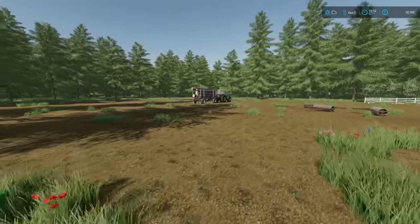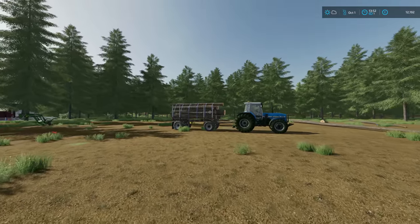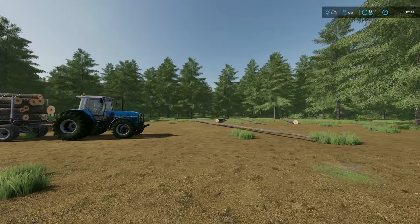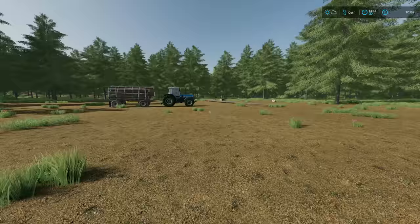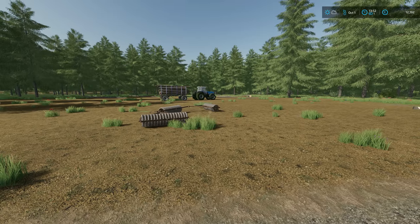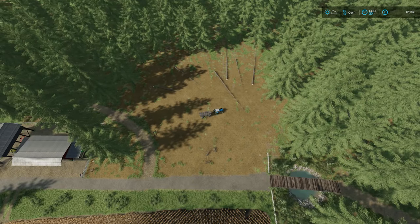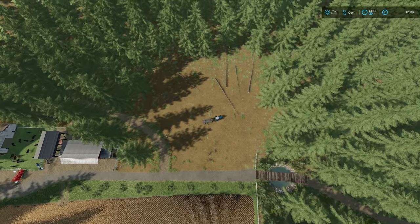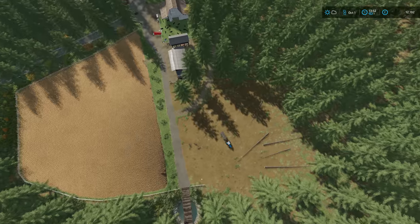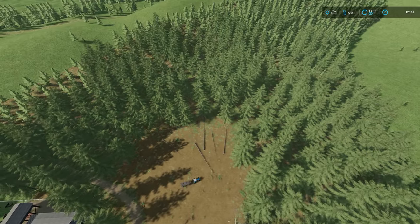I want to point out that my money in the last episode was around 1,000. I've taken one trailer load of logs and got a second one here, so we're already at 12,000 from that. This is the amount of trees I'm going to chop down to put in a field for root crops. Shooting up in the air I can show you what it's going to look like - that whole area is going to be just for root crops. We're going to try and get the required equipment for potatoes or sugar beet, depending on what we can afford.